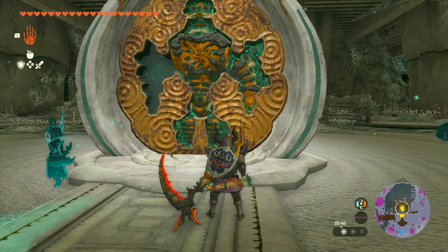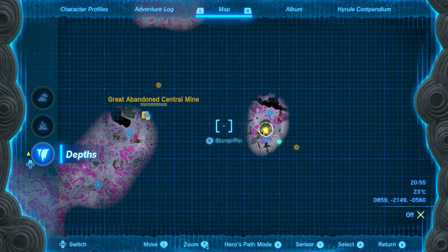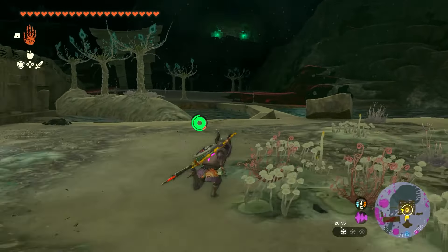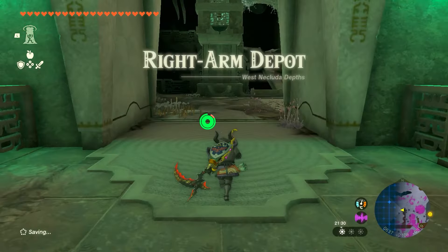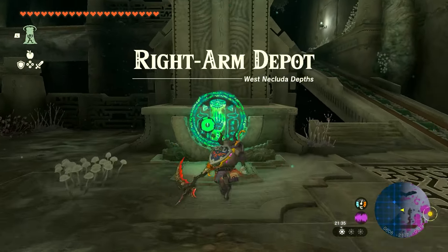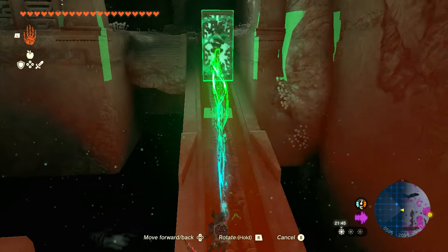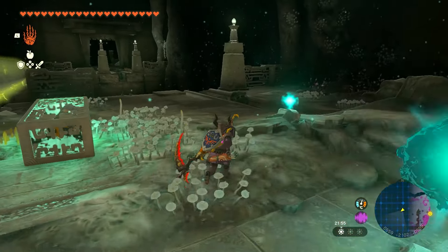Now we're going to do the right arm depot. This one is to the west — you can see the green lights on the map, it's really easy. Once you get underneath it, use Ascend from that block under here, and this will take you right up to where the hand device is. Run up to the hand device, activate it, and let's do the fourth and final depot. Take the container with ultra hand, run up, take it with you nice and easy.